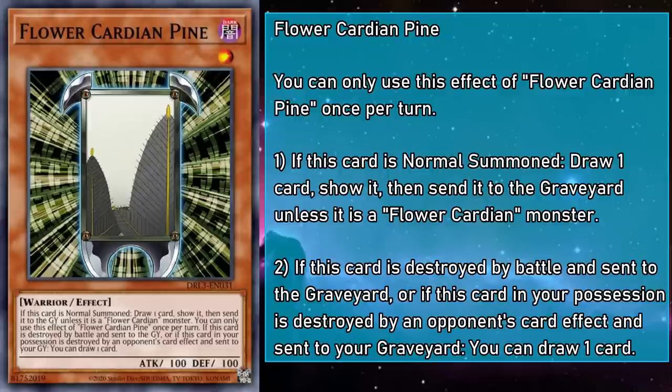First is Flower Cardian Pine, a level 1 monster with 100 attack and defense. If this card is Normal Summoned, draw a card, show it, then send it to the grave unless it's a Flower Cardian monster. And if this card is destroyed by battle and sent to the grave, or if this card in your possession is destroyed by an opponent's card effect and sent to the grave, you draw a card.